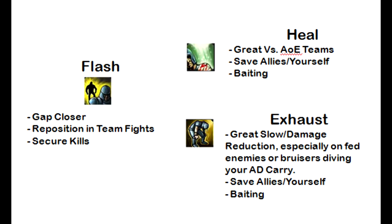For summoner spells, I always run Flash and the majority of the time I run Exhaust. Flash is extremely essential for repositioning yourself and much more. Exhaust — you can win your lane with it if you time it correctly. Say Graves dives in to do all his burst — exhaust him. He can't do that, and you can do yours before he does his. Heal's useful since it's been buffed but it's not what I prefer to use, but you might have your own style.